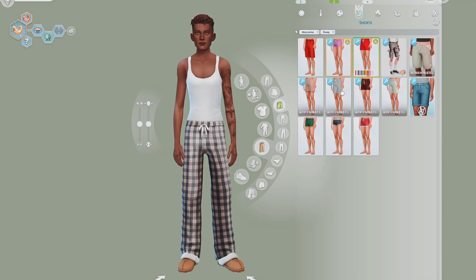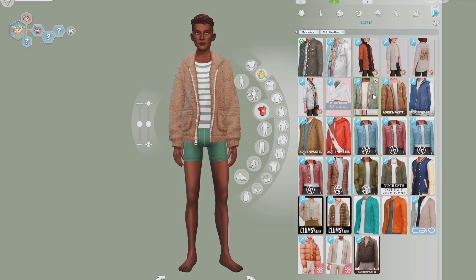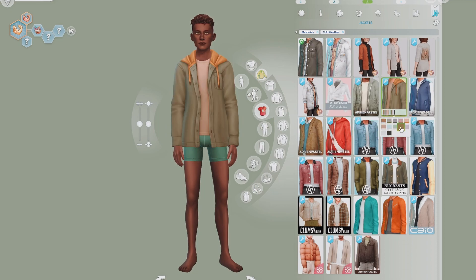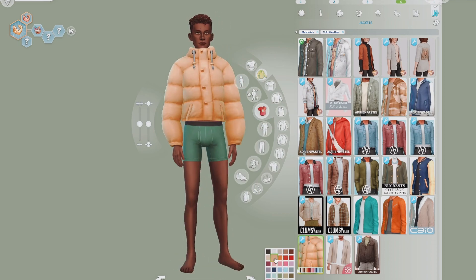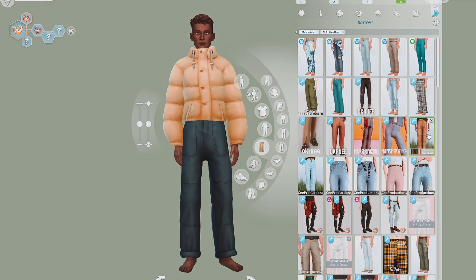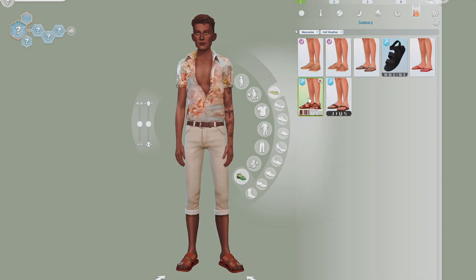For swimwear he just got a pair of trunks or swim shorts. For summer wear, one of the two options I went with was a nice button-up shirt in a light greenish grayish color with a nice pair of shorts, and the other was an open button-up with a vest and some blue jeans.